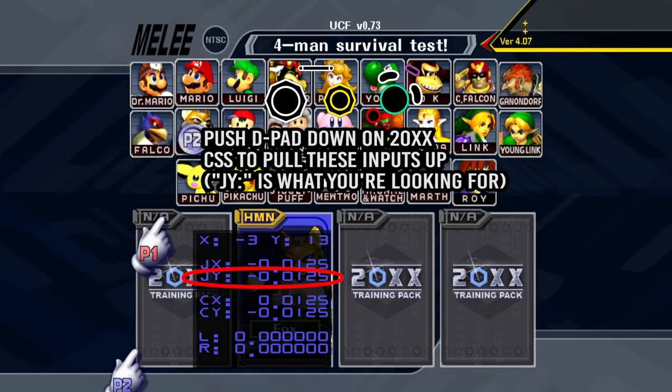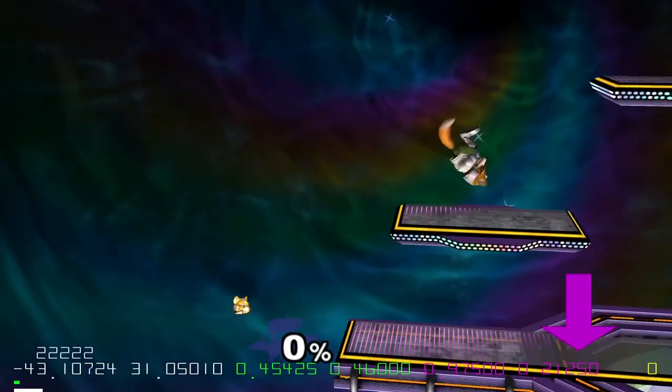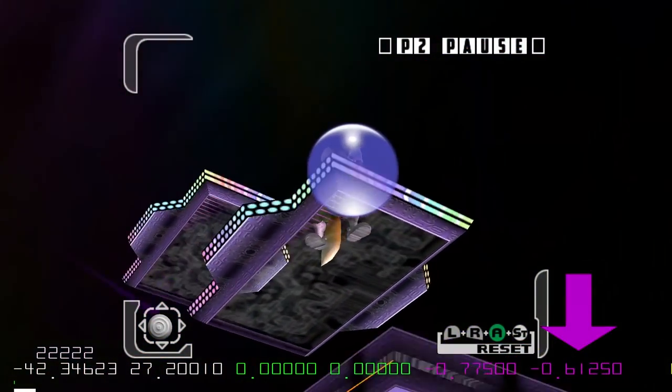Unfortunately, for controllers with notches that happen to be of values negative 0.6500 and above, UCF doesn't help you shield drop in any way and you'll be stuck holding shield on the platform regardless of which version you play on.